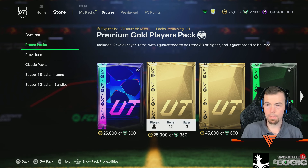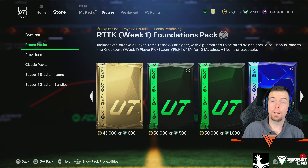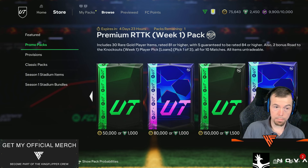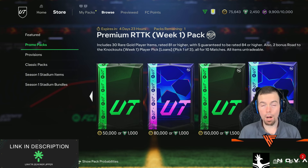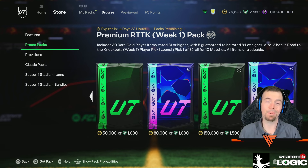Packs in store: Road to the Knockout Training Pack, Premium Gold, Prime Essential Opener, Rare Players, the Week One Foundations, the Deluxe Season Opener, and the most expensive is the Premium Road to the Knockout Pack at 170k or 2000 FC Points. If you aren't buying FC Points, check out U7 in the description to see how much cheaper it is to open packs with coins. That's today's 6pm content.